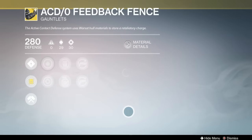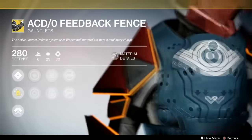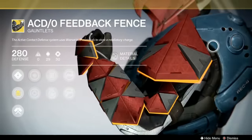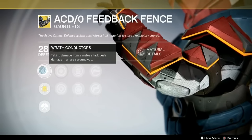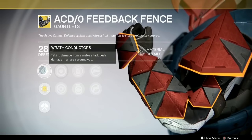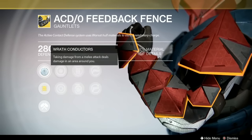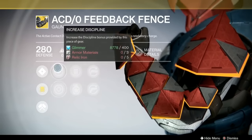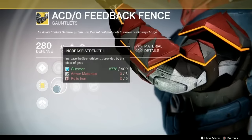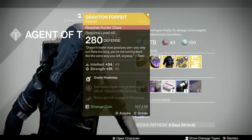We're gonna take a look at the armor for the Titan — the ACD/0 Feedback Fence. These are great in PvP. You will get punched and immediately kill the guy that's punching you, and you'll go, 'How'd that guy die?' Their exotic perk is called Wrath Conductors — taking damage from a melee attack deals damage in an area around you. Basically if you get meleed, you're gonna give out a little pulse that retaliates back. Pretty good roll on these — I like Intellect and Discipline, but you can always use a Glass Needle to twist fate on those stats.